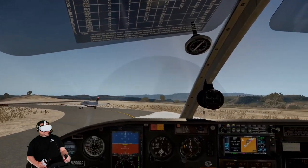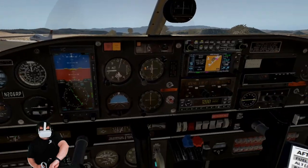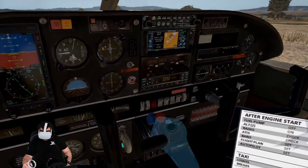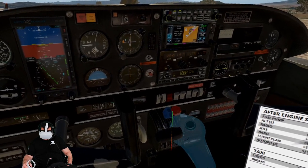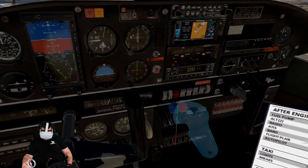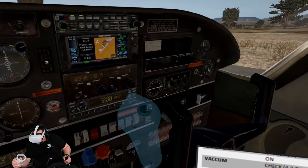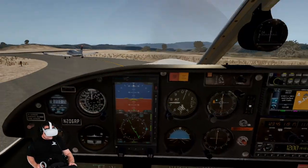All right, let's do the run-up now. We want to do that. Cycle your prop at least twice — the blue knob. Pull it down and pull it back up. You'll watch it drop to about 17 or 18. Just make sure that you have proper fluid to control the prop. Transponder, altimeter, door, windows locked, and lights are on. All right, I'm ready.